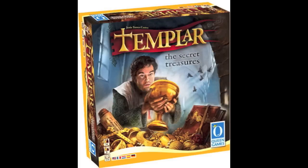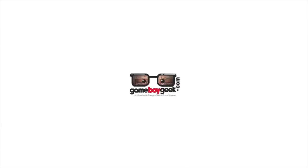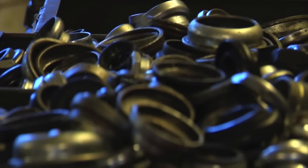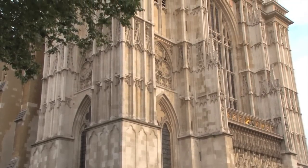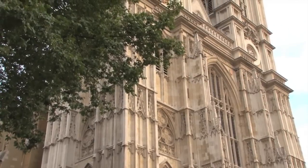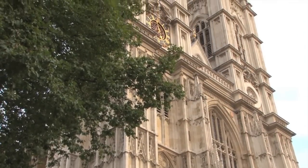It's time for another Dice Tower review with the Game Boy Geek. Today, we're going to be going to storehouses to grab rings, chalices, and books. We're going to be bringing them into the last known abbey and stashing them into different rooms to keep them secret and to score points. We're doing this in a game called Templar: The Hidden Treasures.